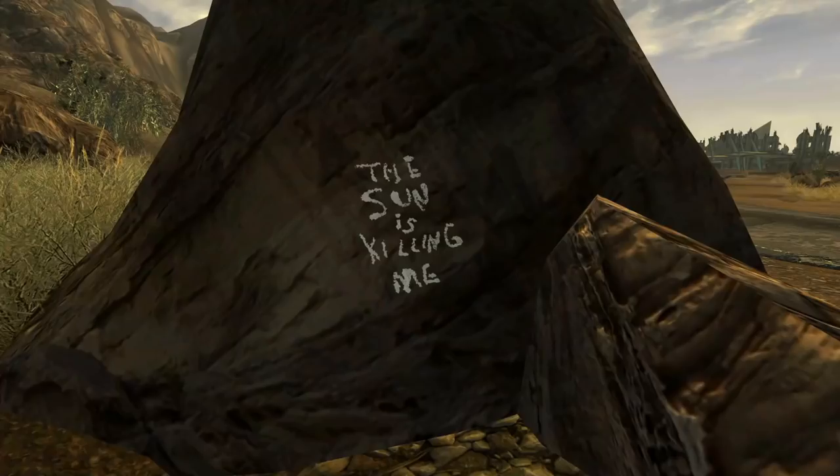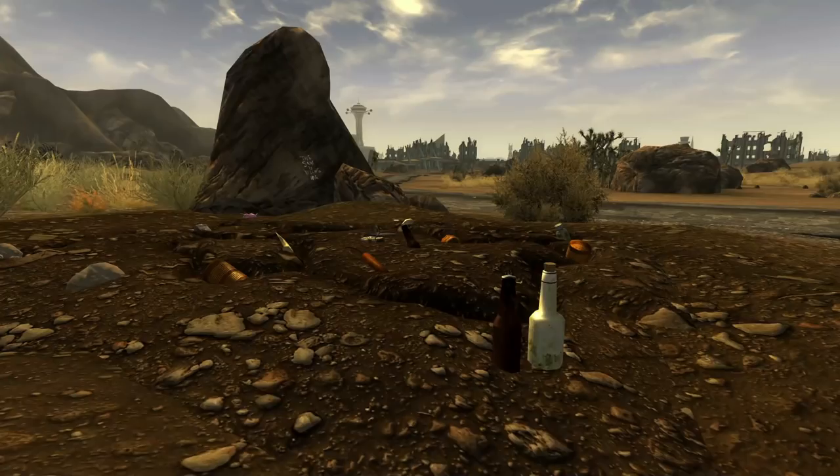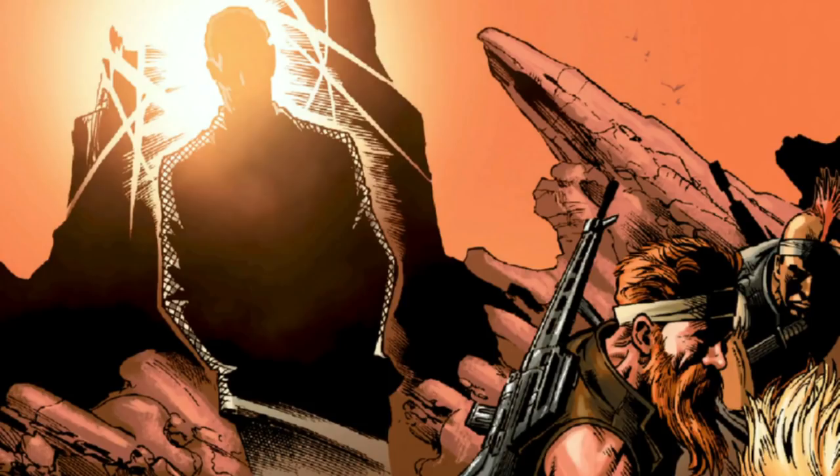In Fallout New Vegas, you may stumble across a pretty curious site when north of Goodsprings: Chance's Map, a crude depiction of the Mojave carved into the ground itself. Sure, it's a marked location and the game will tell you that it's there, but after investigating it and taking the items you might want, the map doesn't seem to really hold much more of a purpose. To me, Chance's Map is a memory, a celebration of one of the most disturbed Great Khans and his madness that led to his demise.